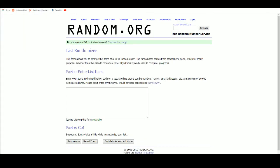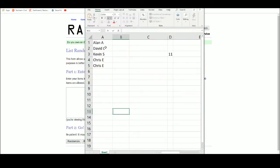Alright, let's get our draft order. We have Alan, David, Kevin, and Chris with two. Five times for our draft order.